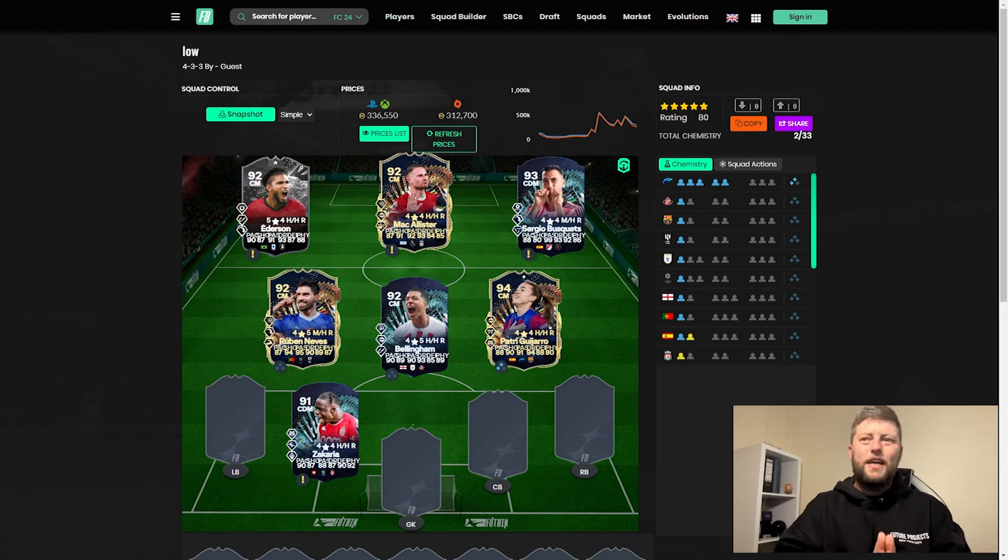What is going on guys, today we're looking at the best meta midfielders you can get in FC24. We're going to go from the low budget all the way up into the top end, and there is a lot to go for. Let's just get straight in with the low budget - we're looking anywhere between like 30 to 60-70 thousand coins.